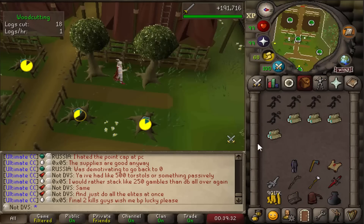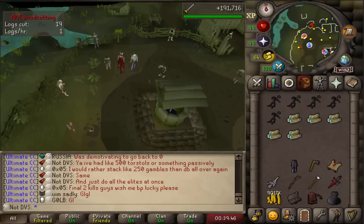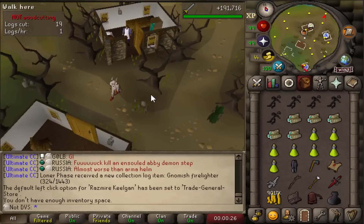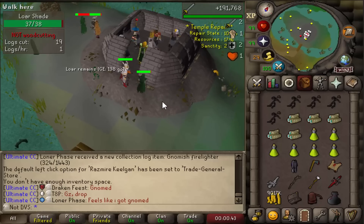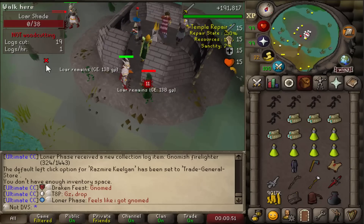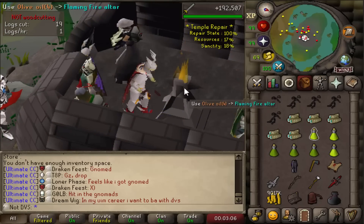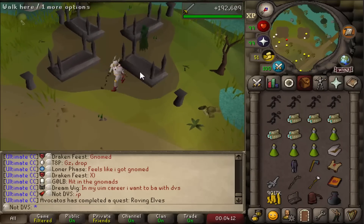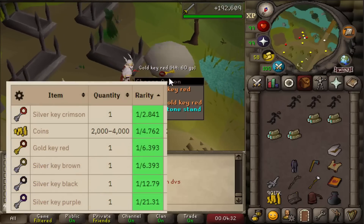After getting the remains I need to cut an equivalent amount of magic or redwood logs, then teleport back and run north to the temple. From the general store I buy olive oil and convert it to sacred oil by killing Loar shades outside the temple to raise sanctity — each shade gives 2% sanctity. Using the olive oil on the fire creates sacred oil, which drops my sanctity each use so I need to keep killing shades. Finally I use sacred oil on the magic logs to make magic pyre logs, then use those with the remains to light a funeral pyre.